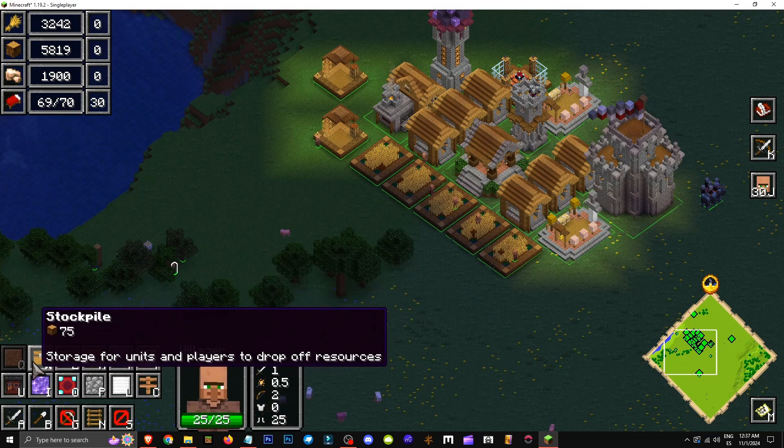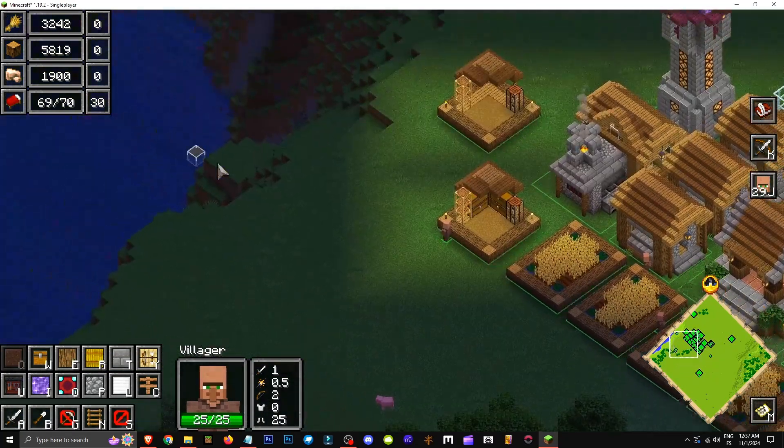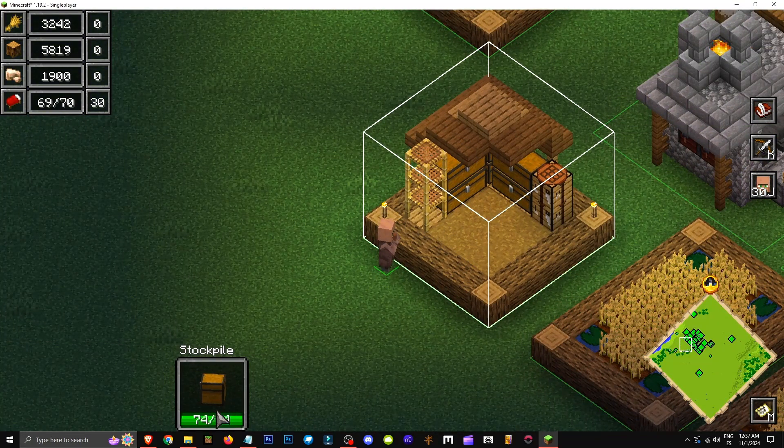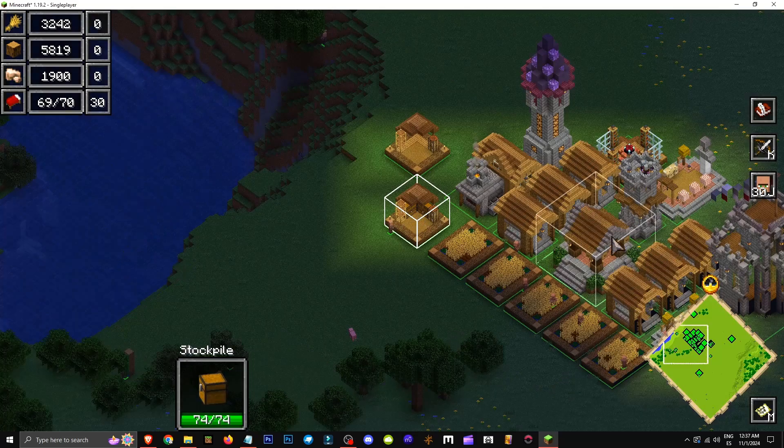But we can also build a stockpile, which allows unlimited storage of resources, storing and processing them directly in the stats bar at the top left — such as food, wood, and ore.